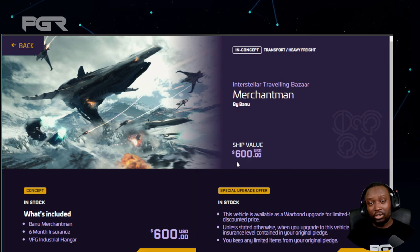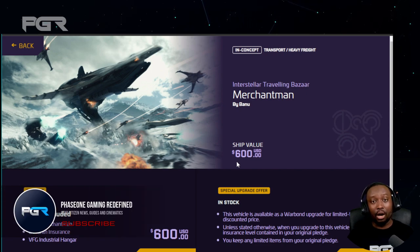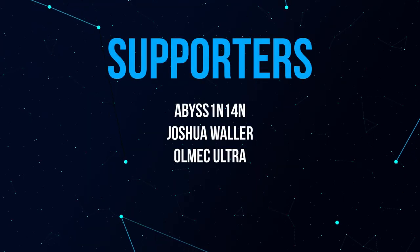Right now this ship is six hundred dollars USD. You don't necessarily need to pledge for it — you can always get it in game — but for those interested, it's currently available and will be available for this week. That's what I wanted to bring to you guys. Let me know your thoughts on the Banu Merchantman in the comments. Do you like it? Is it something you're going to get in game or pledge for outright? Leave a like and subscribe if you haven't already.